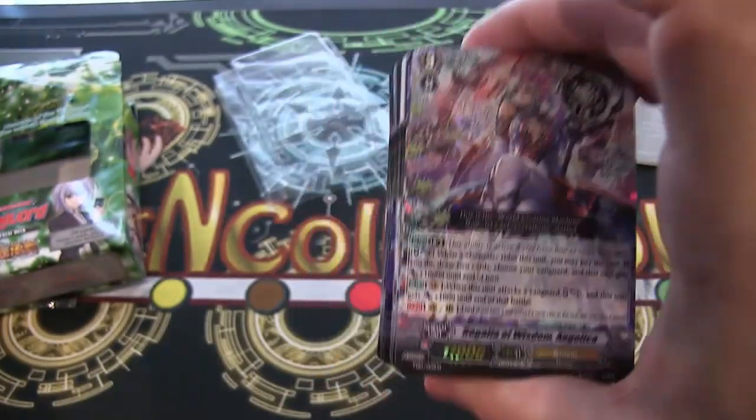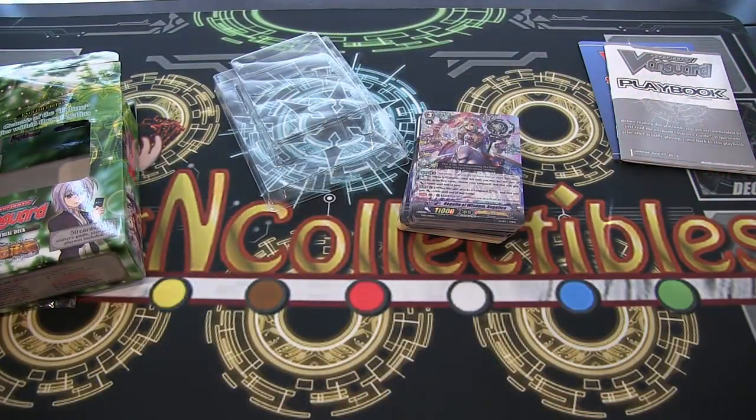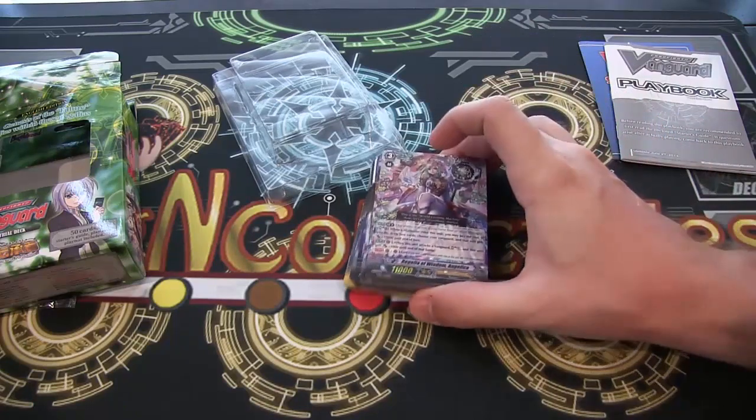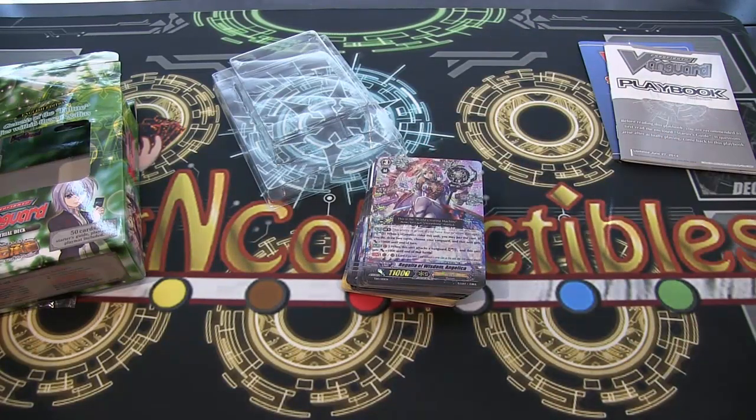That is the whole trial deck for this. It looks pretty cool, especially if you think this clan looks nice — it's a good way to get into the game. Any of the trial decks really helps you out. It looks like a pretty cool clan. I wish I could say I could build something around them, but I'm having a hard enough time getting what I need for the Nova Grappler I'm still trying to make. I think I'm missing a couple of cards — the two most expensive ones. Hopefully we'll do that soon.